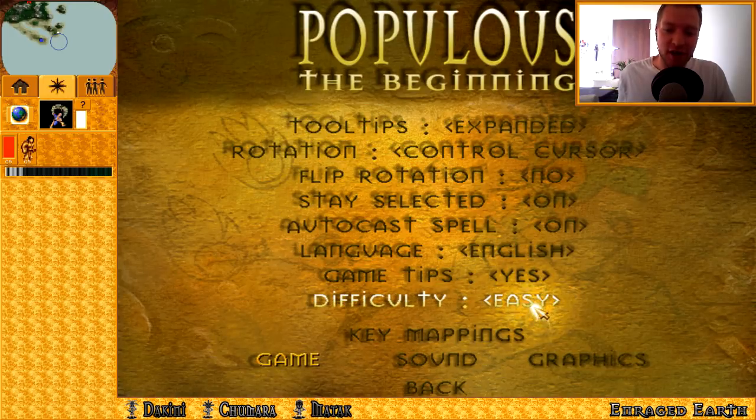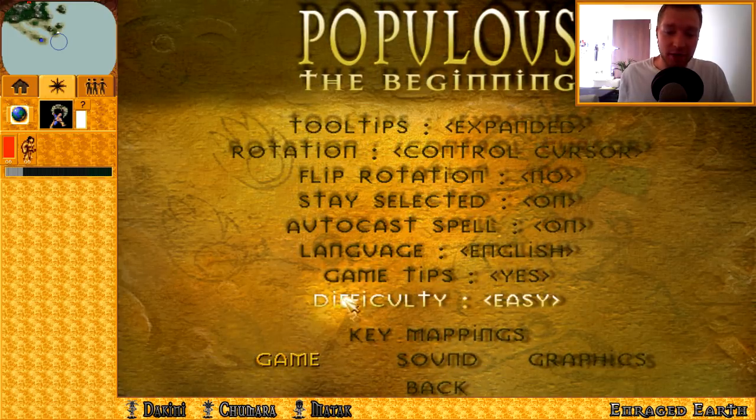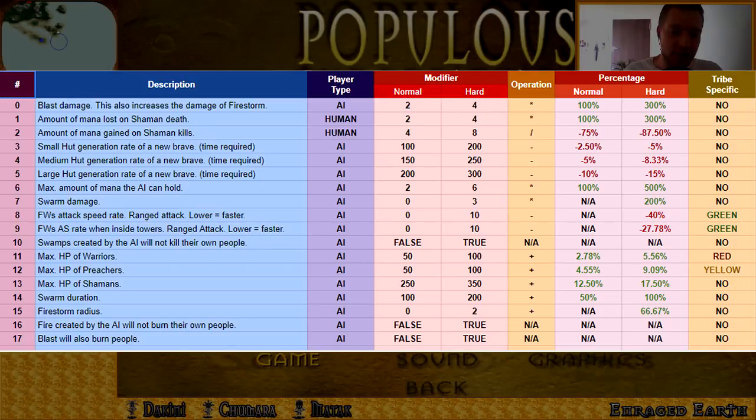This affects values of any campaign that you're playing. The difficulty changes a few variables. He's put the information in Twitch chat now - I'll put it on the screen on YouTube so you can read it. Basically we're going to play on hard, and the computer won't swamp themselves. The computer doesn't swamp itself, and swarm also damages shamans. That's going to be fun to see.